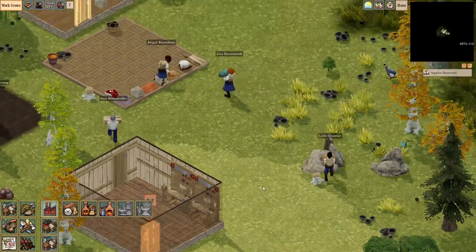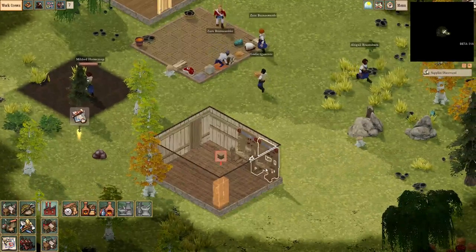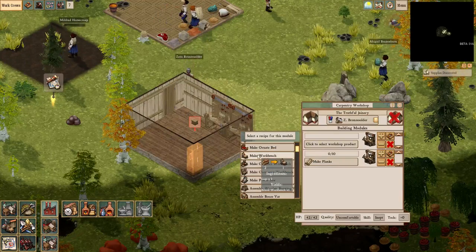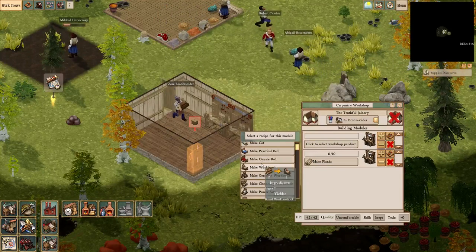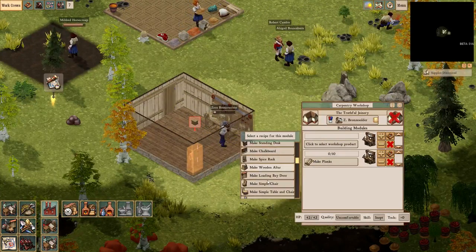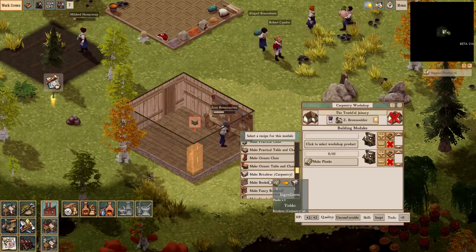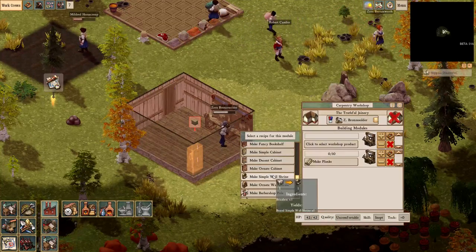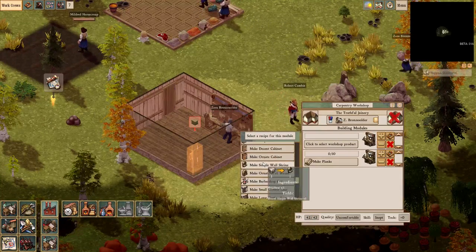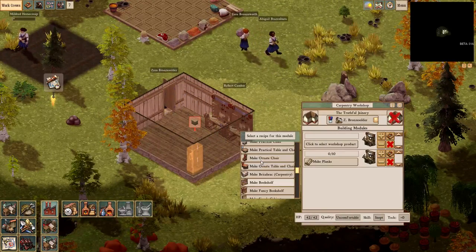To produce aesthetic or luxury items you have a new item called bric-a-brac, which requires planks as well. A lot of the cosmetic stuff requires things like an altar, chairs — make bric-a-brac for carpentry. Usually it's ornate stuff: cabinets, shrines, clotheslines for some reason. They require three planks per bric-a-brac. I won't be making bric-a-brac a lot probably during this play. Glass and bricks are going to be higher quality items.